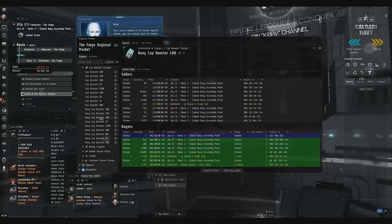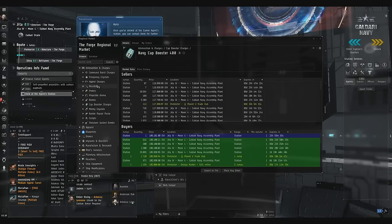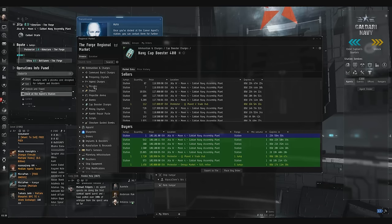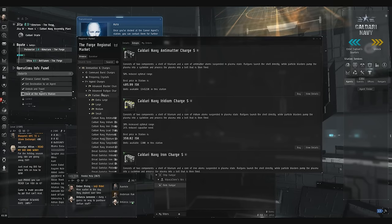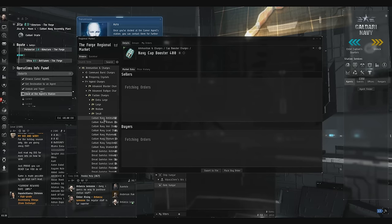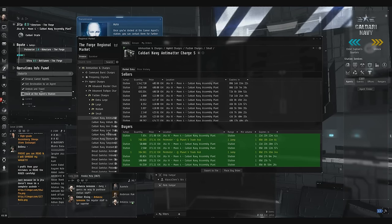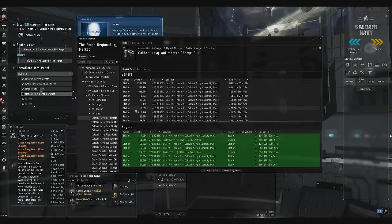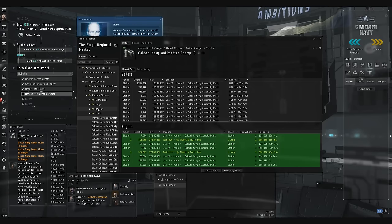That's two down. Let's change it up — let's not do more than one thing of each. I would do the cap booster 200 next, but let's change it up. We are in Caldari space, which means the primary ammunition used is going to be hybrid ammunition and missiles. I'm not a big fan of buying and selling missiles — I'm sure there's some profit there, I've just never done it. So I'm going to come over here and the most popular faction hybrid ammo is going to be Caldari Navy anti-matter. This is the small size for frigates. Anti-matter is almost always the go-to for anyone using blasters.